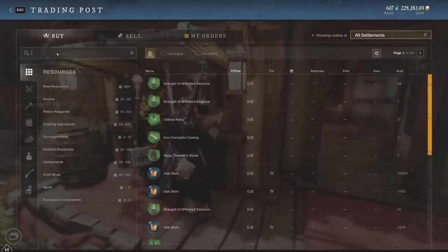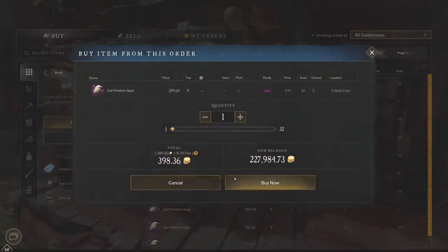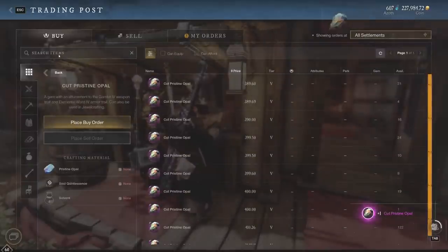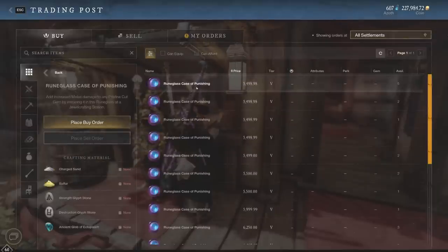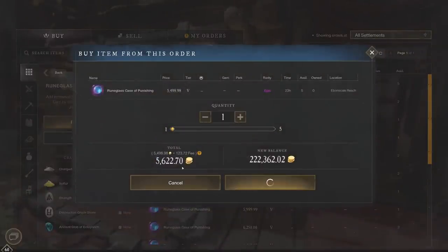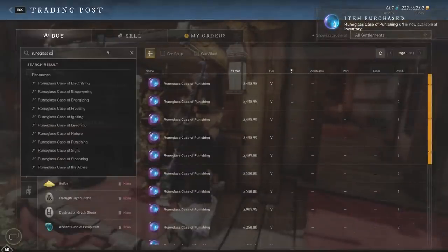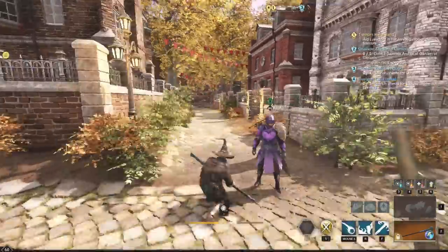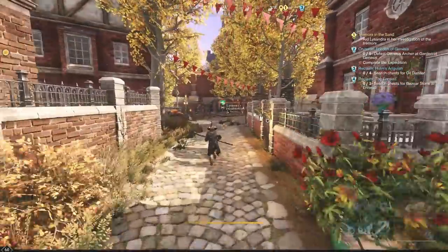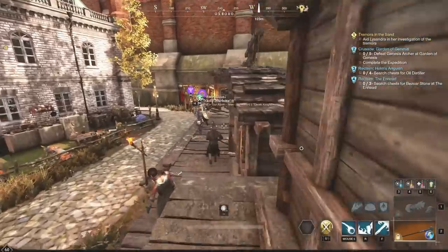We have the gold ingots already. Let me get the cut pristine opal and the Rune Glass Case of Punishing. We're looking at about 6,000 gold in purchased materials for this. The finished product is a Rune Glass of Punishing with the Opal, which looks like it sells for about 11,500 as the lowest price. So 6,000 cost and 11,500 sell price means about 5,000 gold profit, or more. You guys need to be taking advantage of these rune glasses — there is so much money to be made.